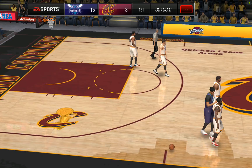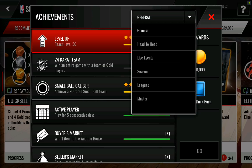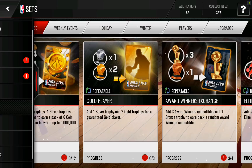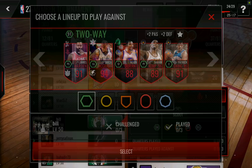Defensive looks like it might take a little while for us to get. So if we're not getting those achievements, we might end up going for a different set first. Taking a look at leagues — it only registered one of the steals that we got, which is kind of annoying. We're going to go back and hopefully do better with the stats we need for our two-way and shooting lineups.